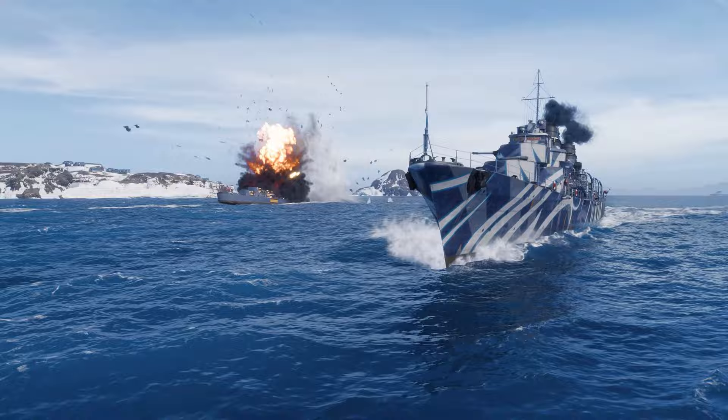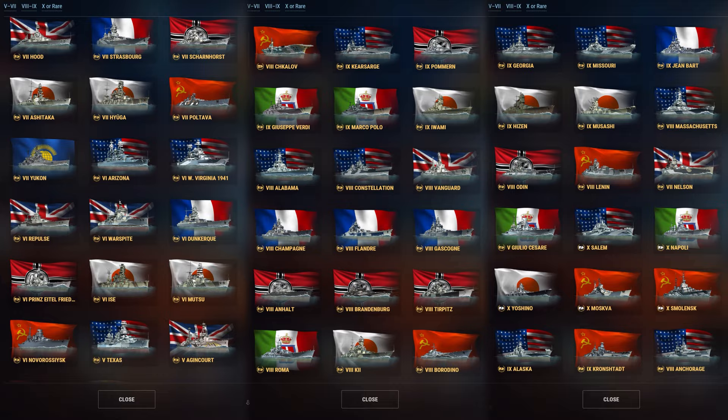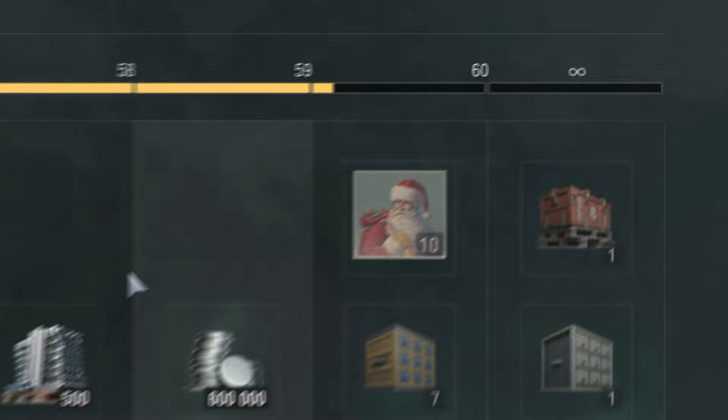The final reward of the Premium Pass in Update 0.11.11 is 25 New Year Certificates. These can be exchanged in the Armory for three different types of Santa's Gift containers or credits.